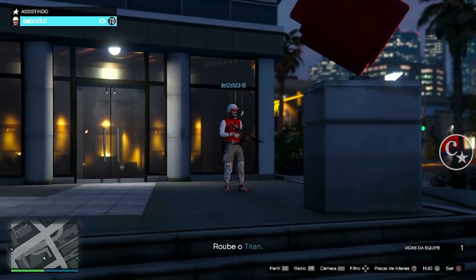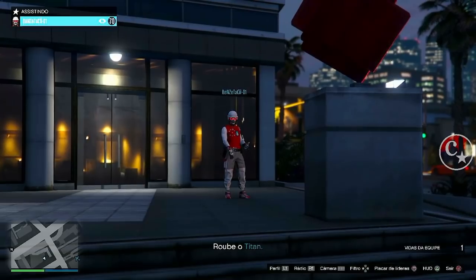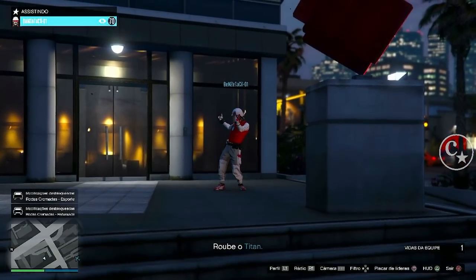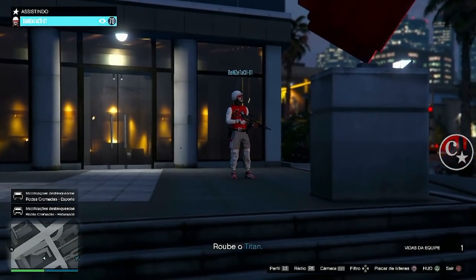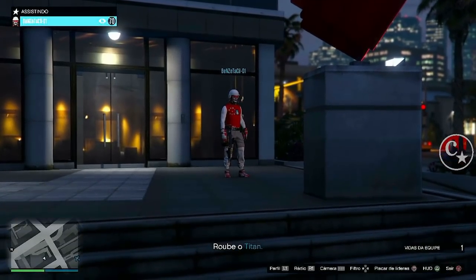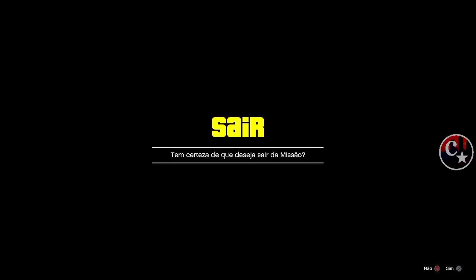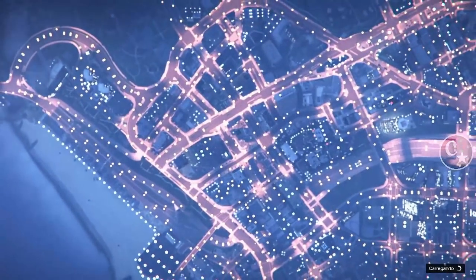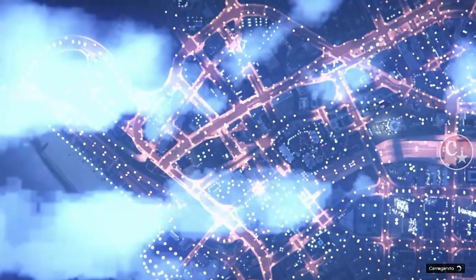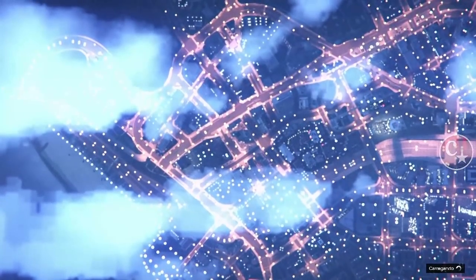Tela preta — apareceu o logo do GTA. Então vai mostrar agora o amigo lá no serviço titânico. Agora a gente aperta a bolinha para estar saindo desta tela e vamos confirmar. A gente será mandado para uma sessão pública. A parte do amigo também já está pronta — ele pode sair do serviço titânico, e acabou.